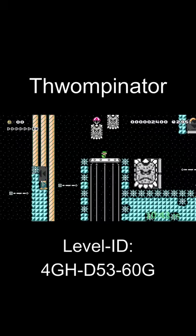We have to do some cool shell jumps against the Thwomp, and after that we have to shell jump over this wall. Now we just have to do a last delayed shell jump and we can clear the level.